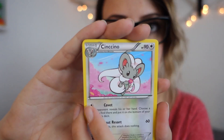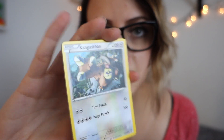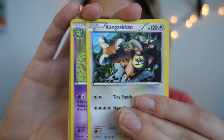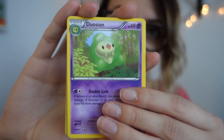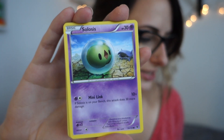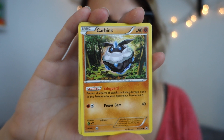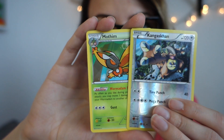Opening Fates Collide pack one — it is a Cinchino which I don't have yet and is very cute. It's a Kangaskhan, I think I have this but I'm still very pleased — look at the tiny one, cute! Duosion, Spoink, Riolu, Solosis, Fennekin, Carbink, another Kangaskhan but reverse holographic, and Mothim. I really like Mothim a lot actually.